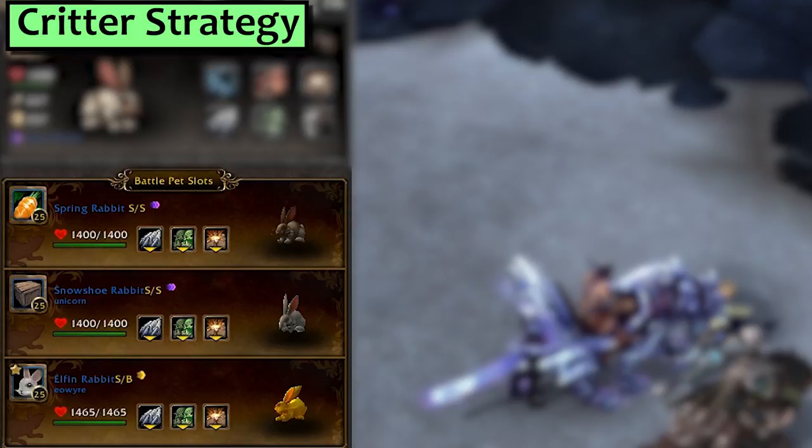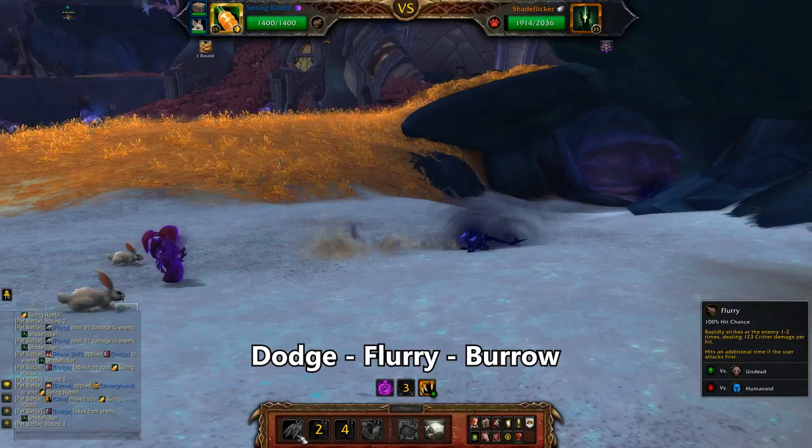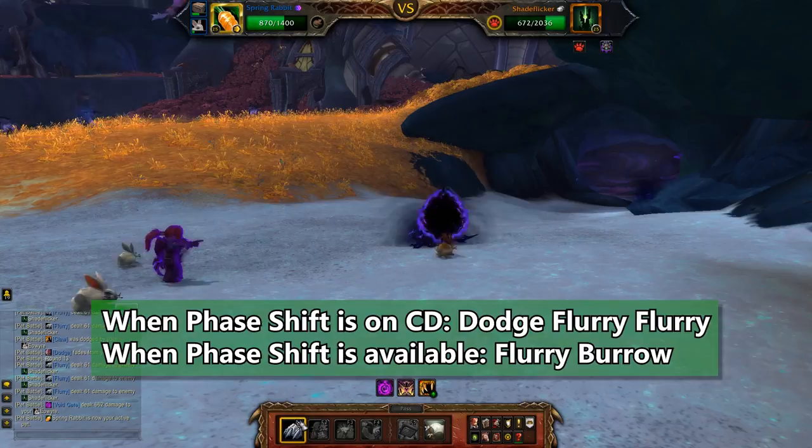Next up is Critters. I'm using three rabbit pets with more than 328 speed with Flurry, Dodge and Burrow. This takes quite a few rounds, but you do get into a rhythm with it so it's not so bad. Start with Dodge, then Flurry, and then Burrow. We basically want to avoid as much Claw as possible — always be burrowing while he's immune from phase shift and Flurry in between. He's swapped in our second rabbit and we'll use Dodge, then Flurry twice. He swaps in rabbit three. We're going to repeat those two patterns, alternating.